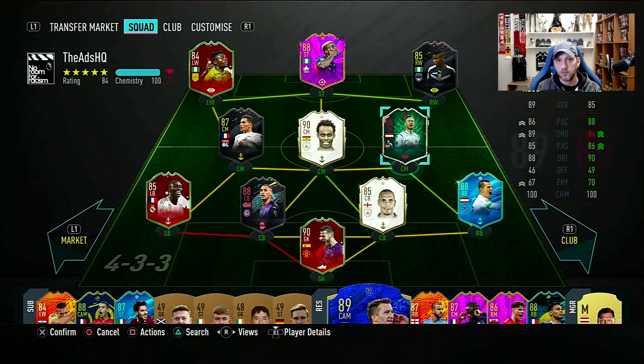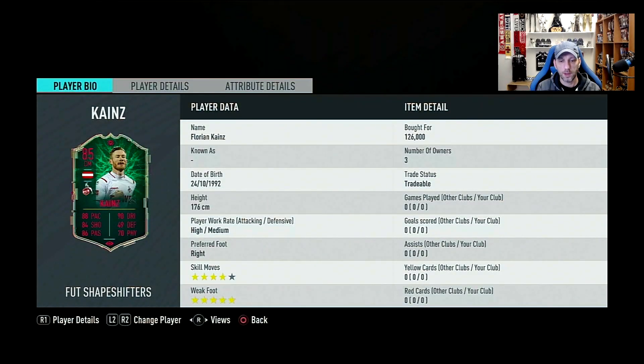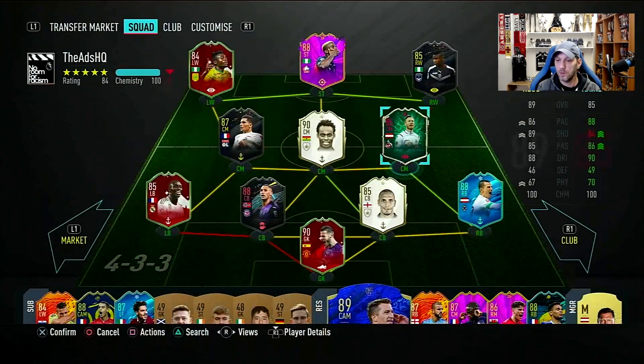Hello and welcome to a new player review. We're going to continue reviews on these Shapeshifters cards with another card, this time from the Bundesliga — Florian Kainz from FC Köln. A really nice CAM. There are a lot of CAMs in the Bundesliga, like Havertz, Player of the Month, and obviously Reus, as you can see I have him here ready to compare.